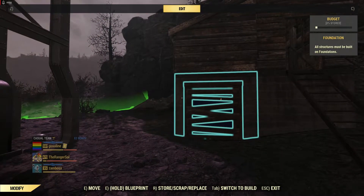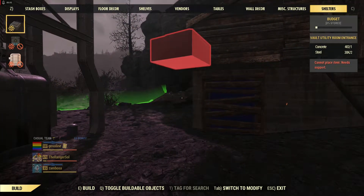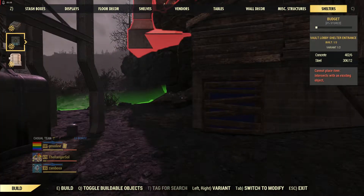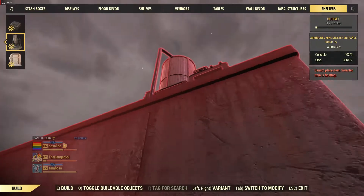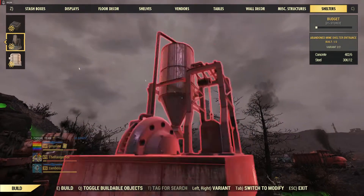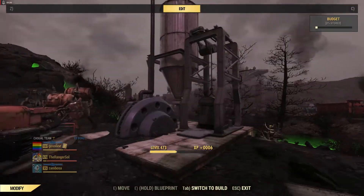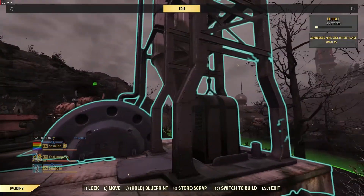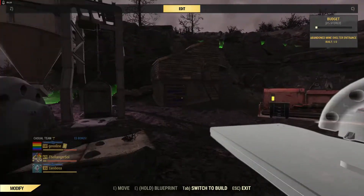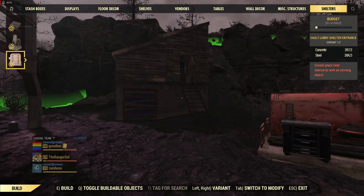So if you go over to shelters, we're going to find them in the second tab here. This is the piece here, so I'm going to place it like so. You can have more than one of these — I think you can have three. And the second one is here.